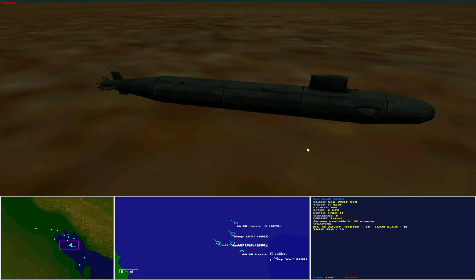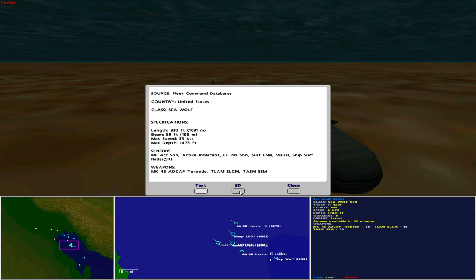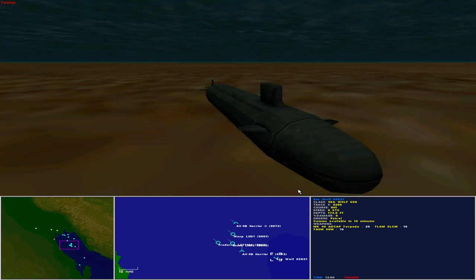Last but not least, patrolling under the waters of the Gulf is the USS Seawolf SSN-21. Operated as a Seawolf class nuclear-powered submarine, she is 332 feet in length, with a beam of 59 feet, maximum speed of 35 knots, and maximum depth of 1,473 feet. Sensors include medium frequency active sonar, active intercept, low frequency passive sonar, surface ESM, visual, and ship surface radar short range. She carries 20 Mk-48 ADCAP torpedoes, 16 Tomahawk land attack missiles, and 16 Tomahawk anti-shipping missiles. At present she is lurking on the bottom, listening but not moving, with comms available in 18 minutes.